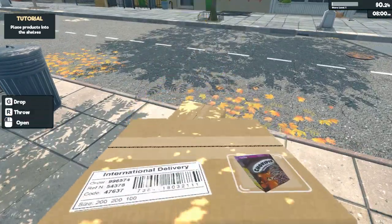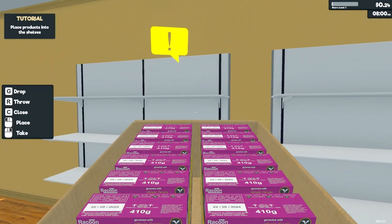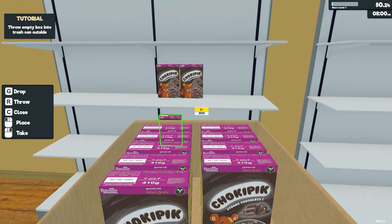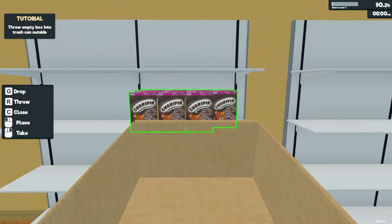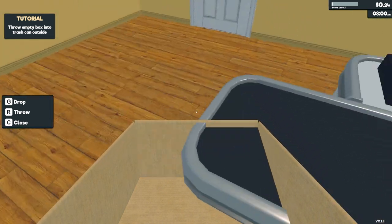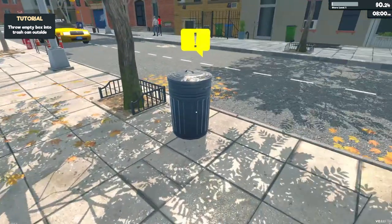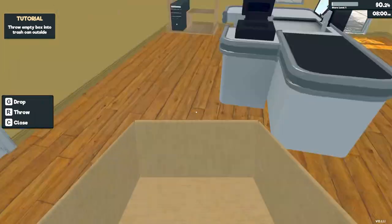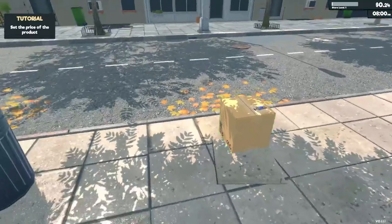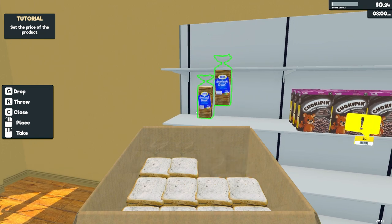We're lucky no one stole them! Can I take them both? Nope. 'Place products onto the shelves.' So we can place them — oh, I just click. I can take that. That looks nice. Let's keep this over here for now — I don't want it to look too messy. We can put the empty box in the trash, that's even better.